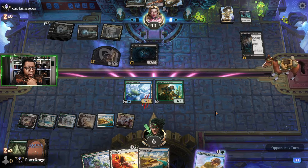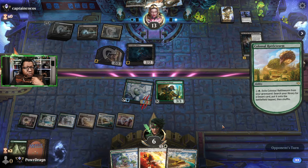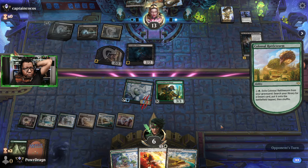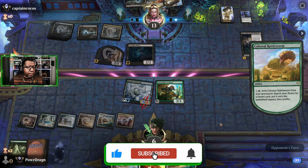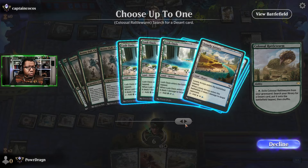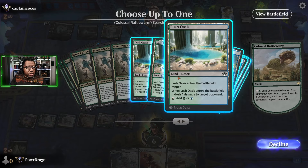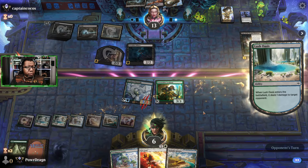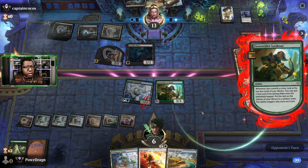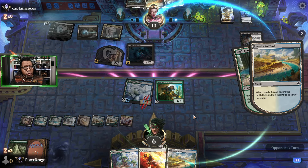I'm gonna block, see what the opponent's up to. They might just be doing it to gain two life or whatever. We can live with that — still can use the Rattleworm here, get to do some criming. Apparently the opponent has an action here they can take. Is there a particular one of these you want? I guess not — any of these will do at this point. We'll get a blue-green one, ping the opponent, get to search for another one, ping them for one more.